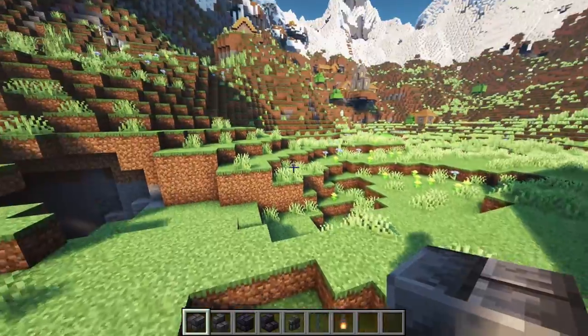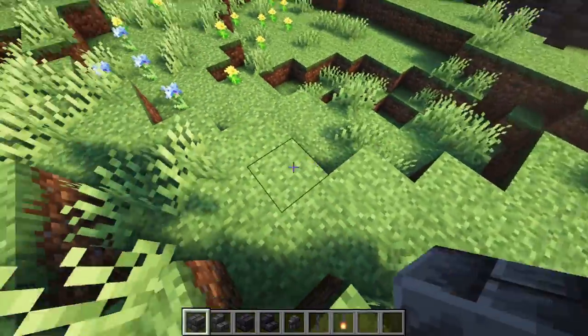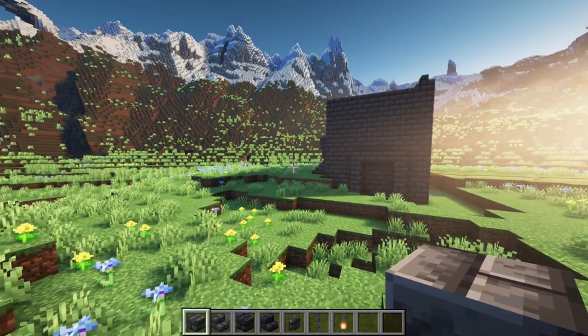First thing I'm going to do is build this wall outward a little bit, and then probably right when I get to the other side of this hole I'm actually going to curve that wall around and run it straight to that mountain over there.